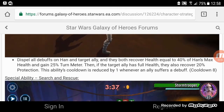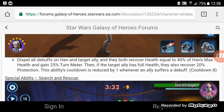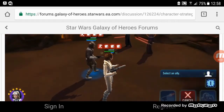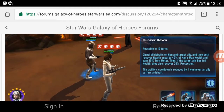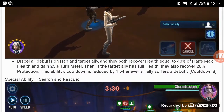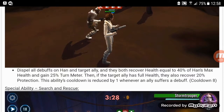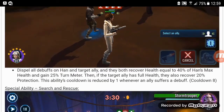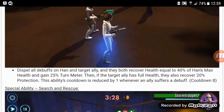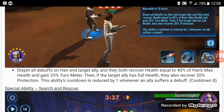This ability's cooldown is reduced by one whenever an ally suffers a debuff. So if Vader does his Force Crush — as long as it's not Zeta Vader — this cooldown is going to come back faster. It's a targeted cleanse heal, but it's still a pretty good ability, especially if you use it to keep a tank alive. Like if Shore Trooper taunts and gives everyone critical immunity, you could just use Hunker Down on Shore Trooper and give him some protection. It also helps Thrawn out, since Thrawn can do the same thing.